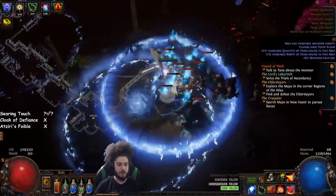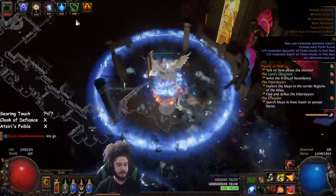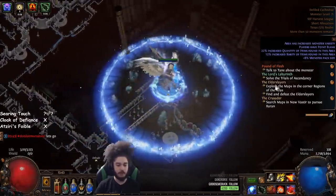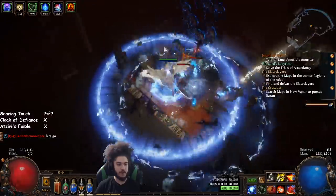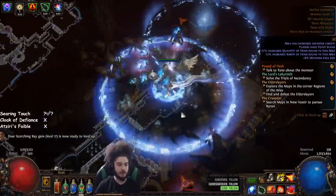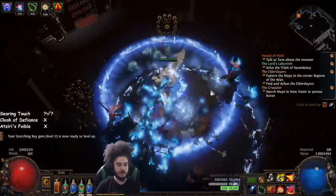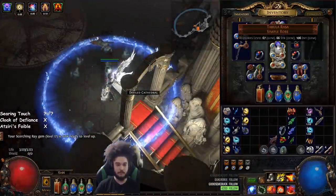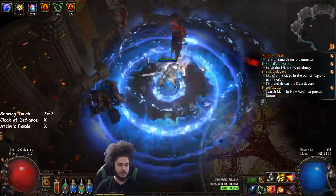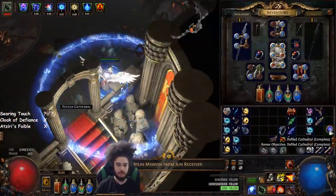I'm running around spamming Orb of Storms because it gives us Curse on Hit — I've got Flammability and then Increased Critical Strikes linked to it. The Increased Critical Strikes keeps up Elemental Overload. Flame Dash keeps up the Inspiration stacks. I'm using Smoke Mine because I prefer the movement speed. For bossing, we simply put in Concentrated Effect, run up to the boss's face, activate RF, hold right click, and then they die.